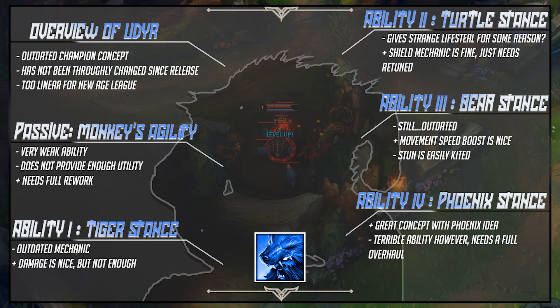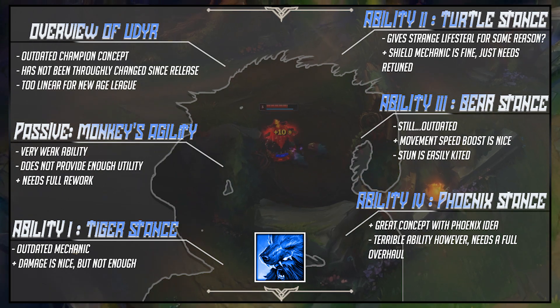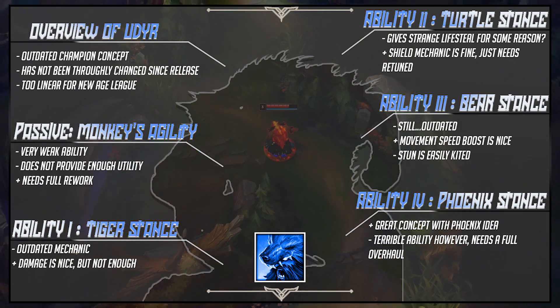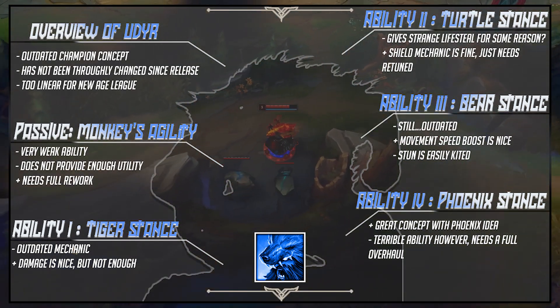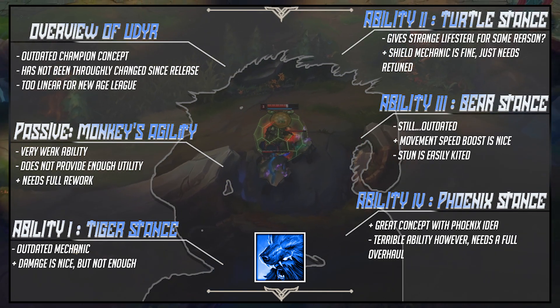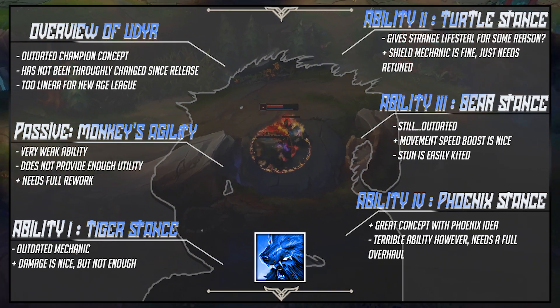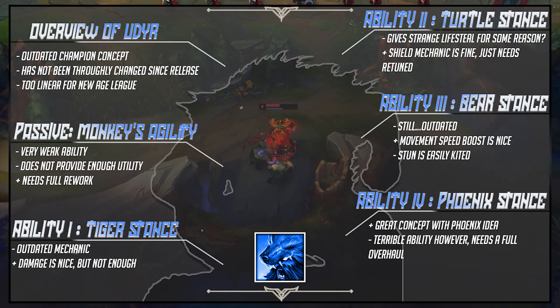Before we get into the new concept, here is a breakdown of Udyr as a whole and what I feel this champion needs reworked. The overall consensus is that this champion feels, looks, and acts outdated. He was released in 2009 and hasn't really had a significant change to his kit since then — only small minor changes that maybe changed his playstyle, but nothing that visually or authentically changed how the game flows for Udyr and the player. Every single one of his abilities needs to be reworked in some way, and the Talisman concept is a completely different way to play Udyr — something you've never seen before in this game.